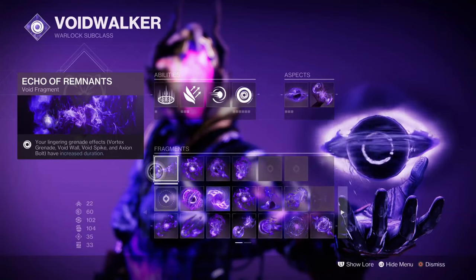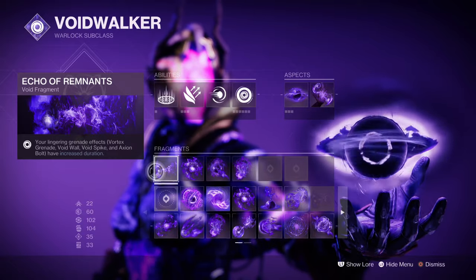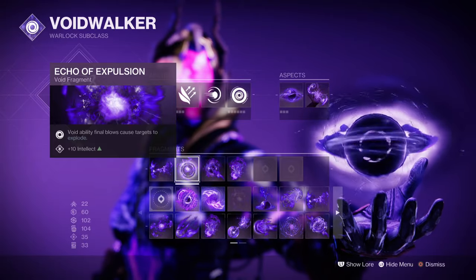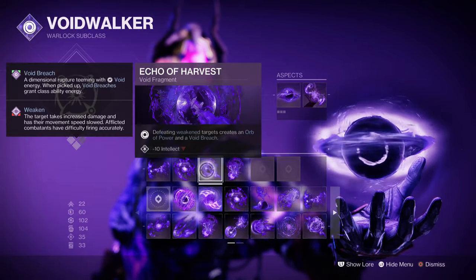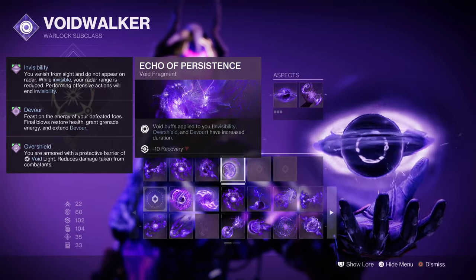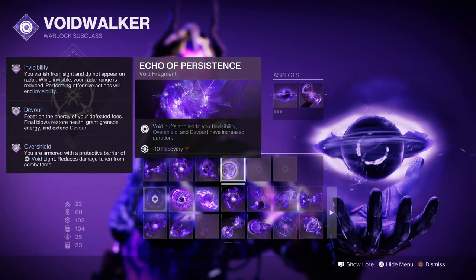Fragments used are: Echo of Remnant, where lingering grenade durations are increased; Echo of Explosion, where void ability final blows cause targets to explode; Echo of Harvest, where defeating weakened targets grant void breach and orb of power; and Echo of Persistence, where void buffs applied to you are increased.